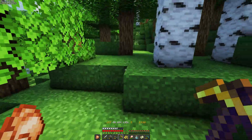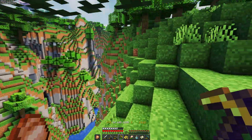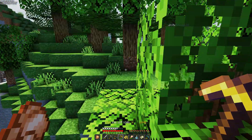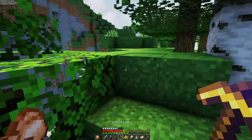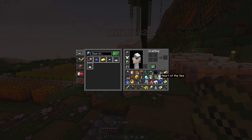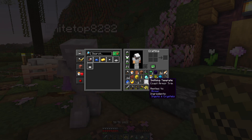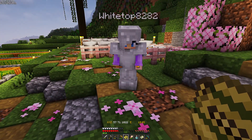We follow the ridge edge back - WhiteTop has a bridge we can cross. We can see the bridge ahead. That was a productive run: we got a heart of the sea, I got 14 diamonds out of that one chest, and we have another buried treasure map we haven't used yet.